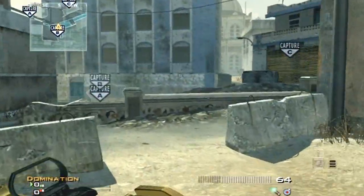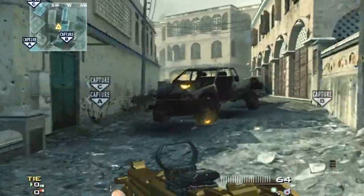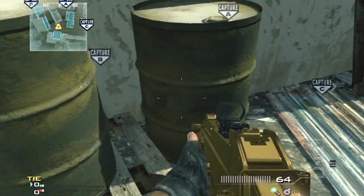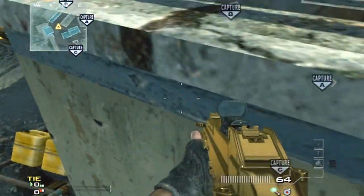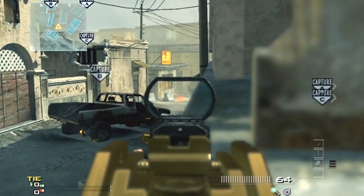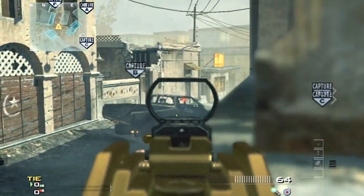A good way to defend the whole street — not necessarily the B flag directly, but that whole street — is to come up here. You see this little pallet and these two barrels: stand on top of the pallet, jump on top of the right barrel, then walk on top of the left one and peek around this little banister. You get a great line of sight on the whole street and can catch people coming from the B Dom entrance right there.